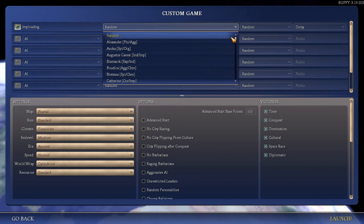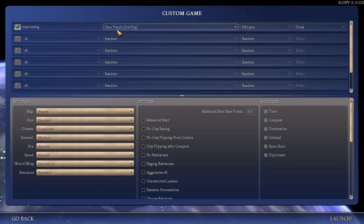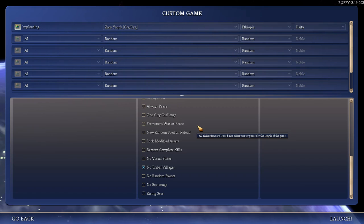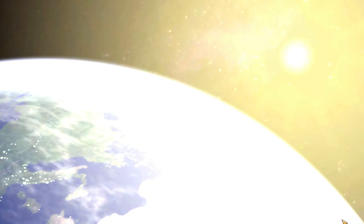I'm thinking about playing with the leader Zara. I don't think I have seen any other let's player play him yet. I think he's quite good, and I also have something I might be able to pull off with him. He's Creative and Organized — both are pretty cool traits. We're going to play on Deity, I feel much more comfortable in Deity now, with fractal settings, no huts, but events on because events are fun.